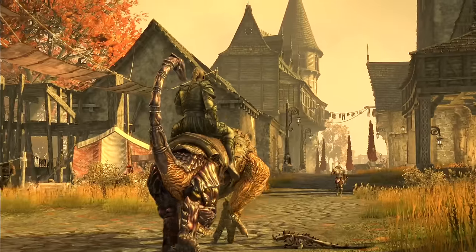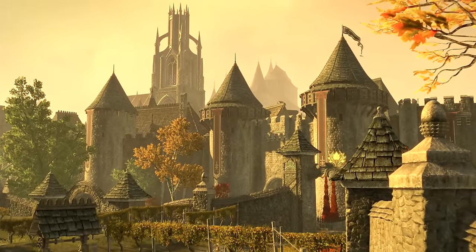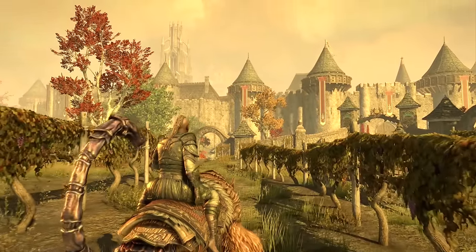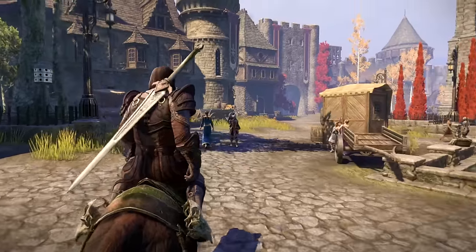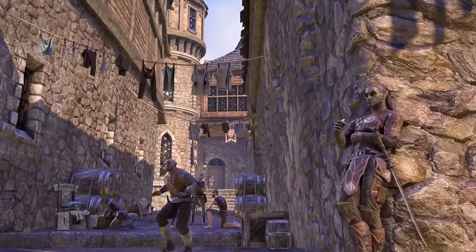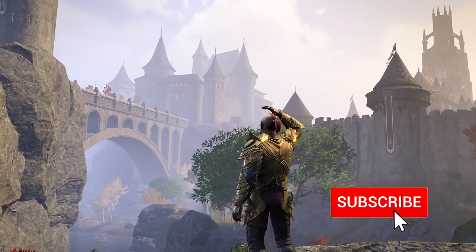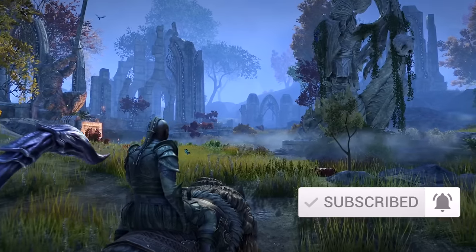Gold Road is going to be a new chapter release for the Elder Scrolls Online, which means we'll be getting three new Overland sets, three new crafted sets, four new trial sets which also include perfected versions, as well as three interesting new mythic items, which I'll be covering completely in this video. Timestamps will be provided down below if you want to skip to or rewatch a section, and we also have a complete list of all Gold Road sets over on our website, hacktheminotaur.com. If you like this type of content and want to stay up to date with all things ESO, make sure to hit that subscribe button.